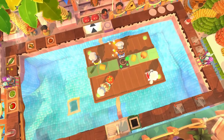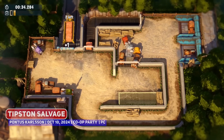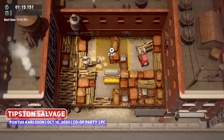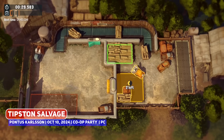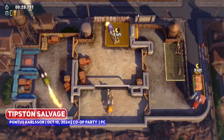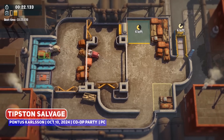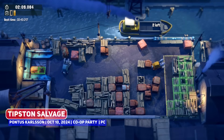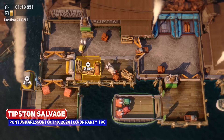If you love the Overcooked style of co-op party game, the title of interest here is Tipston Salvage where you play as forklifts in a junkyard, which is very different from everything else that I have come across in this space. You are attempting the equivalent of 3-starring a level by completing it in the shortest amount of time possible, but with forklifts with rocket boosters instead of running around as characters, being charming enough for me to give it a mention.